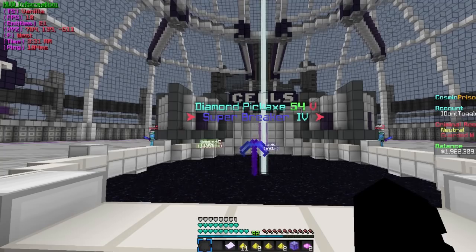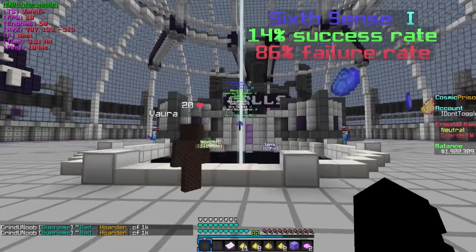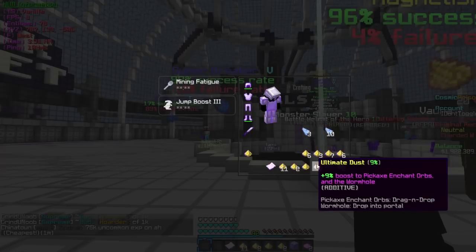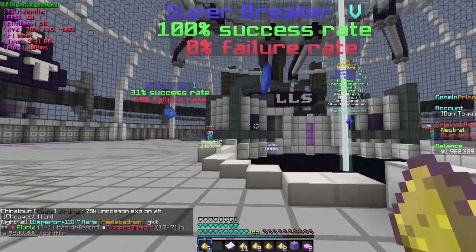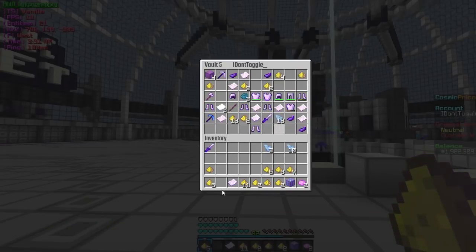We got a level 54 Diamond Pick now. So hopefully this is the last one we need — 16 percent. There it is — 12 percent dust. Do we have 12 percent dust? We got a 14 percent dust, that's good enough. 100 percent. Boom. Now let's go ahead and PV the rest of our dust and rerolls.